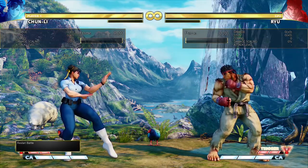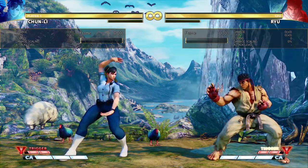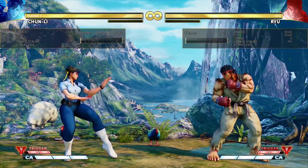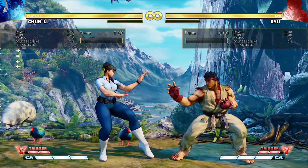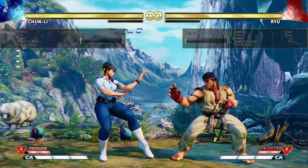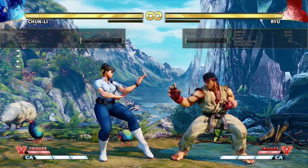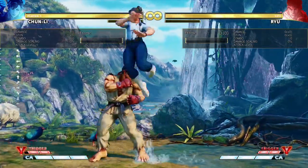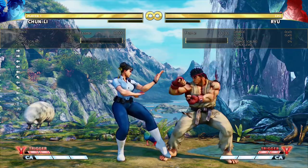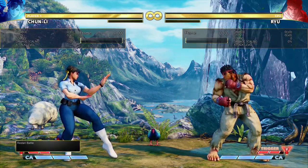On the whole, Chun-Li is a pretty execution-heavy character - one of the more execution-heavy characters in the game. It's not just about optimization. Like a Guile player needs good execution to optimize the V-skill or V-trigger boom loops in the corner, or getting flash kicks off of light kick, or EX boom off of light kick. Whereas Chun-Li - if you don't have good execution, you won't be able to do a lot of her basic fundamental tools. Not just optimizations, but entire tools that she has available. So you definitely need to practice your execution to be able to do all of Chun's stuff without making mistakes.